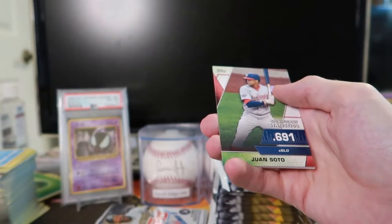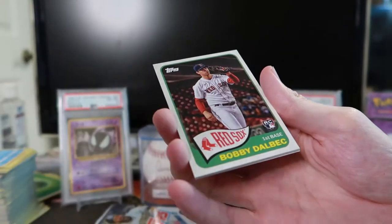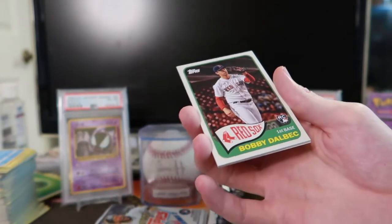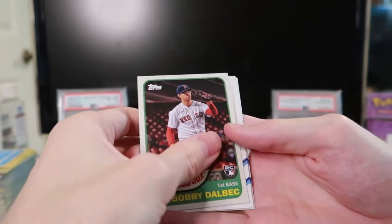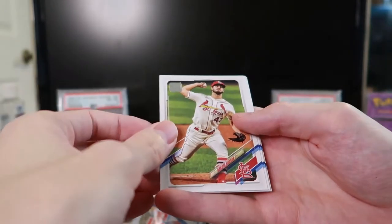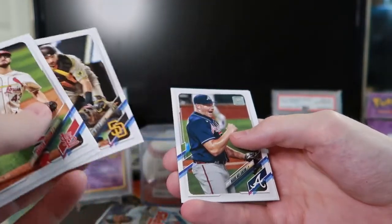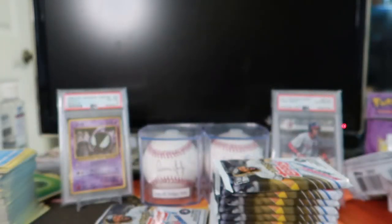Trevor Bauer — I've been watching some of his stuff on YouTube, he makes some cool stuff. There we go — Juan Soto, my dude! I like that. What is this insert called? Significant Statistics. That's cool. We got a bunch of his stuff — that'll go in my Juan Soto binder. Any time a base card is worth more than a dollar, to me that's kind of expensive.